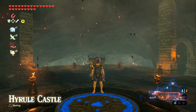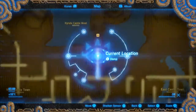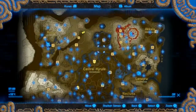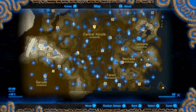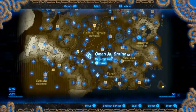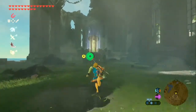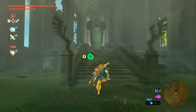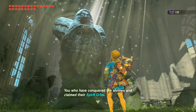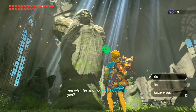Now that that's done, let's go and do the predictable thing first and cash in these Spirit Orbs. Oddly enough, there are no Goddess Statues in Central Hyrule — we have two in Woodland, two in Akkala, two in Necluda, but not in Central Hyrule. So instead we're going back to the very first Goddess Statue we ever saw. Here we are once again at the Temple of Time — the first Goddess Statue that gave us our very first heart container, and now we come back again.